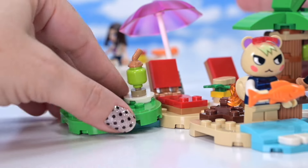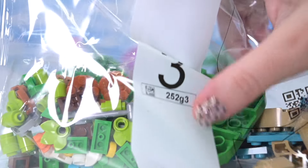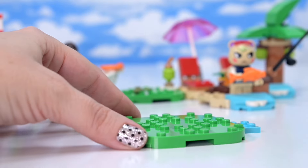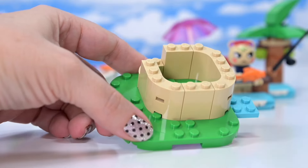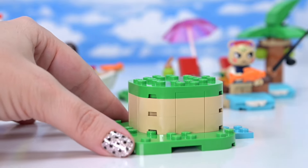We're halfway through. If you haven't come across these Animal Crossing sets before, they're all mix-and-matchable - you can swap around the little modules and configure them however you want to build your island. We're up to bag number three. We had a little buildable coconut drink earlier, and now this is the next elevated section of land.